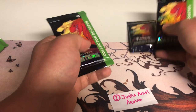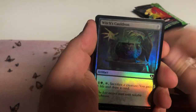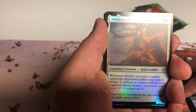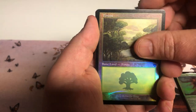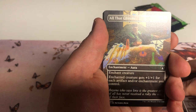Let's go, let's go, brother! Witch's Cauldron, Commander Sphere, Battle Screech, Rapacious One, Extinguish All Hope, Anafenza Kin-Tree Spirit — some of these downshifts are pretty cool. Forest into Return to Dust.